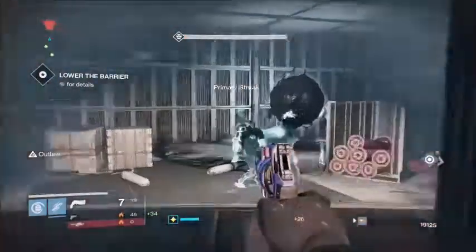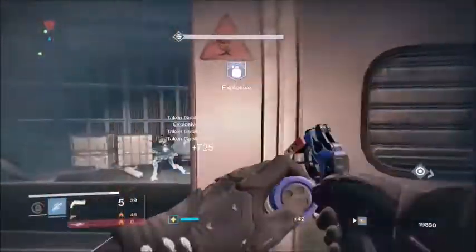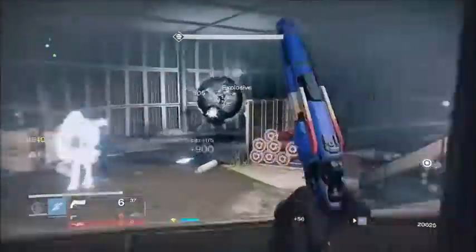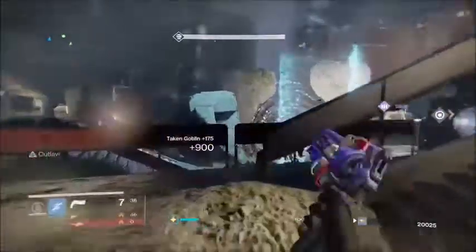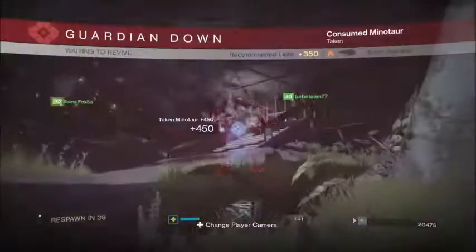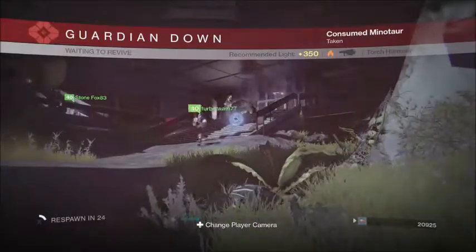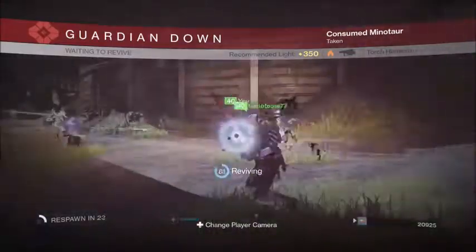If you don't really need Outlaw, you can actually switch to Hammer Forged, which can boost your range even more alongside Range Finder, making it a pretty good PvE or even PvP gun. I actually used it in PvP after I finished recording and it wasn't bad whatsoever — it could definitely hold its own.